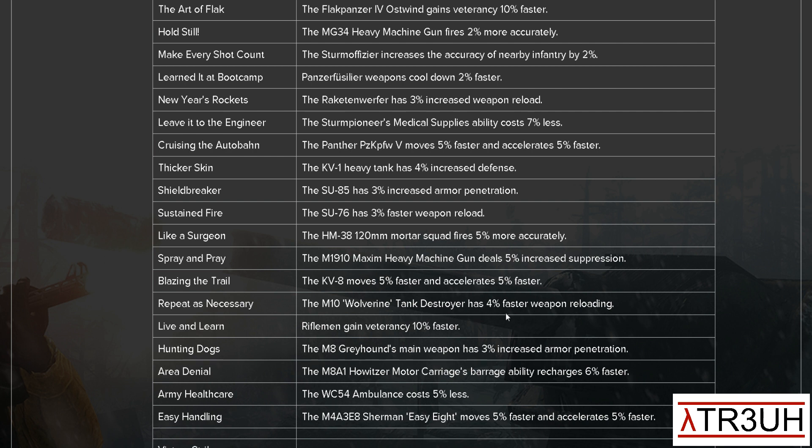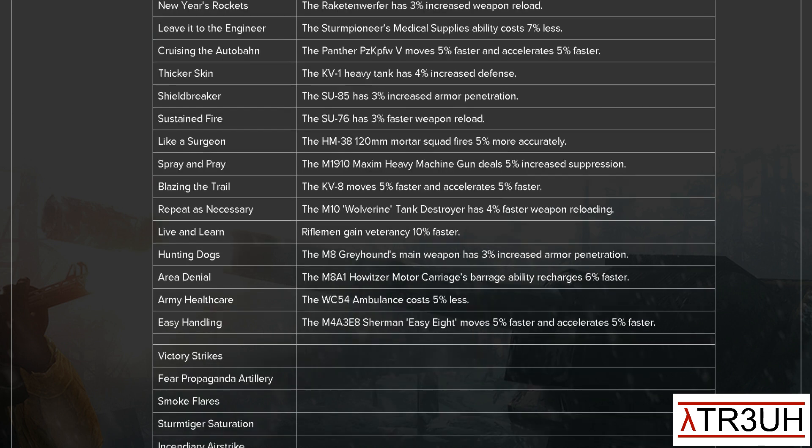Repeat as Necessary: the Wolverine Tank has 4% faster weapon reloading. Live and Learn: Rifleman gains veterancy 10% faster. Hunting Dogs: the M8 Greyhound main weapon penetration increased by 10%. Area Denial: the M8A1 Howitzer ability recharge 6% faster. Army Healthcare: the WC-54 Ambulance costs 5% less — interesting, I may try that one. Easy Handling: the M4A3E8, the Easy Eight basically, moves 5% faster and accelerates 5% faster — that's also kind of nice.